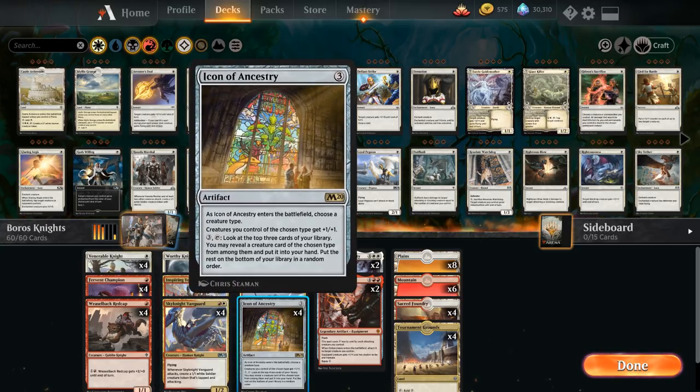We've got the full playset of Icon of Ancestry. When it enters the battlefield we choose a creature type, and creatures of the chosen type get plus one plus one. It also functions as a card draw engine in the late game — for three mana we can tap it, look at the top three cards of our library, reveal a creature card of the chosen type, and put it into our hand.